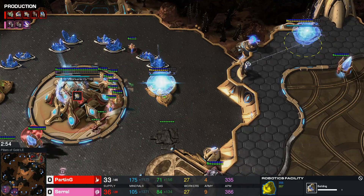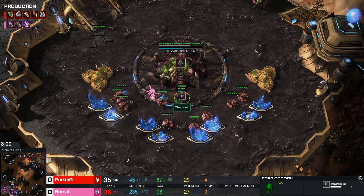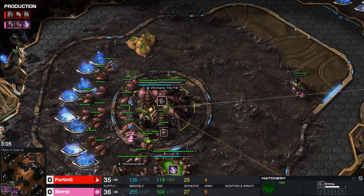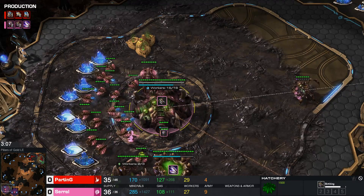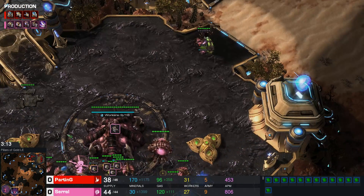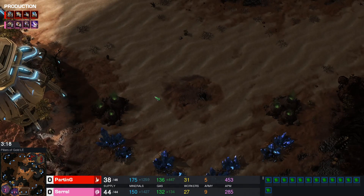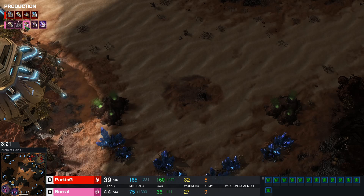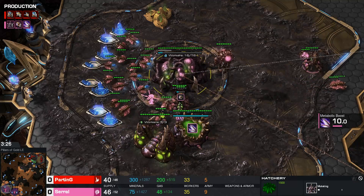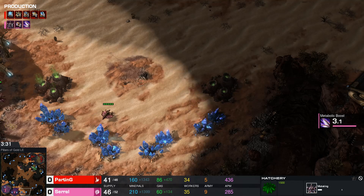Two Lynx going into the natural, trying to get a probe kill — won't work. 36 out of 28 — nice little supply block there for Serral, who stays on two base for now. This wouldn't have been that painful of a supply block had Serral had a third base, because then he wouldn't have been able to spend a lot of money on drones anyway. But now these eight drones had to wait quite a while to be built because of that supply block. We see a lair going down, speed is there, and still no third base.